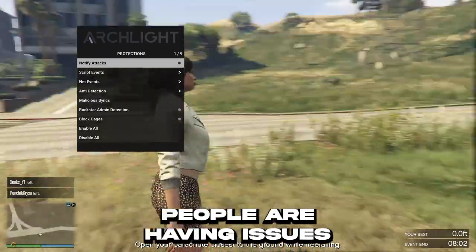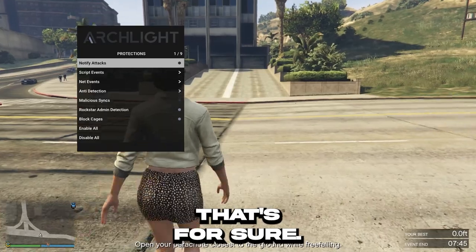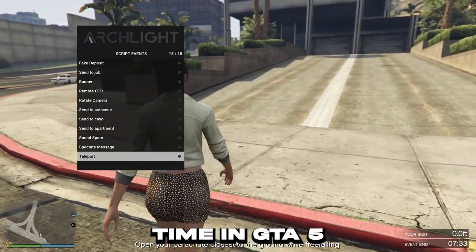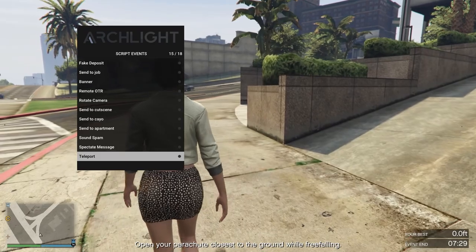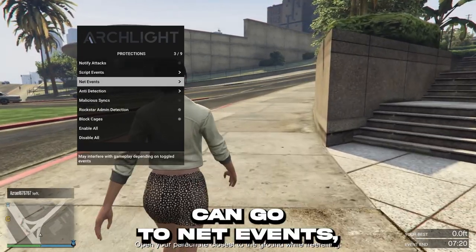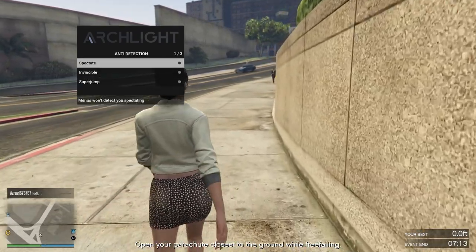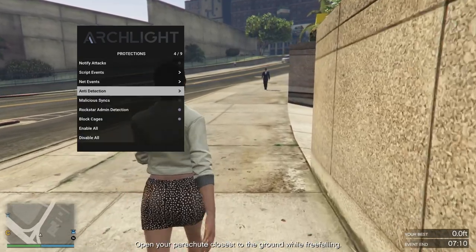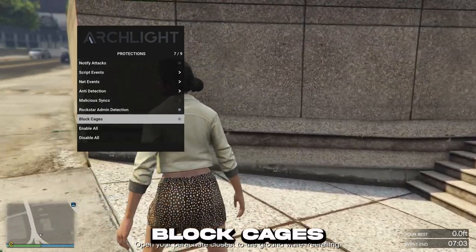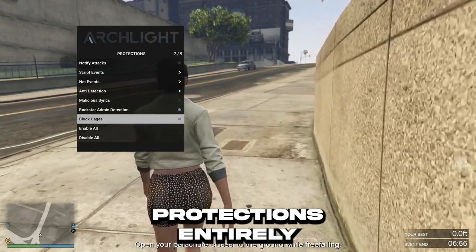Protections — a lot of people are having issues with this, I see in the Archlight Discord. Notify attacks — I don't have that. Script events — I don't really have any of the script events because that causes a loading time in GTA 5 and you get a black screen with a loading bar. So I tend not to put any of the event scripts on. Net events — nothing on whatsoever. Anti-detection: I only have invincible and super jump. Rockstar admin detection — I have that on. Block cages — I have that on. And the last two, you can enable all or disable all for the protections — that's entirely up to you.